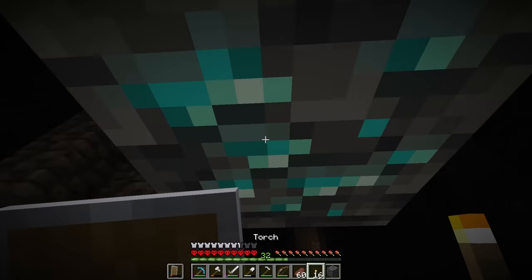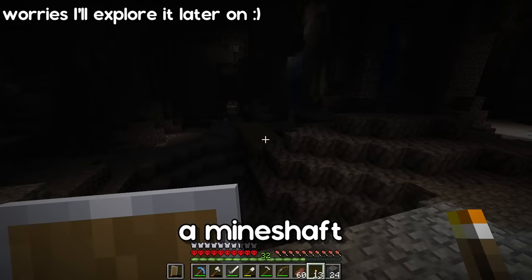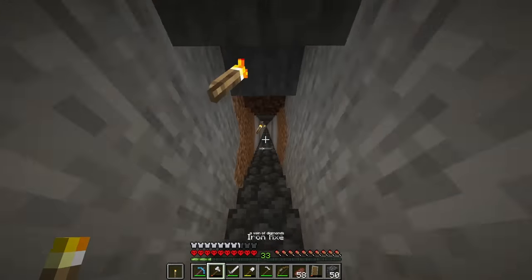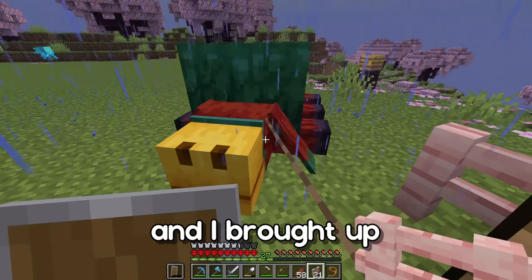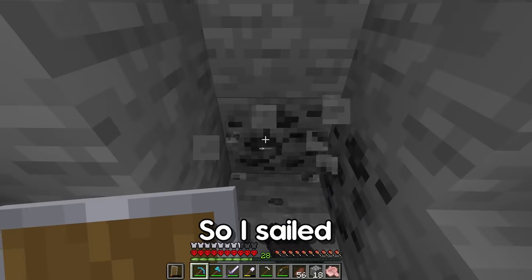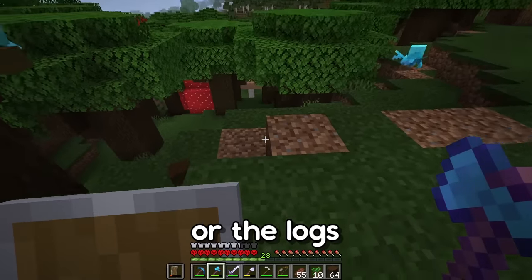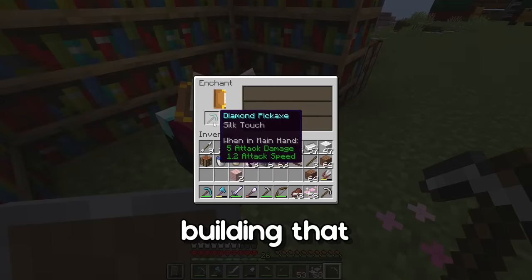I went back down to the cave to get the diamond I had found, then spotted the start of a mineshaft. I also found a geode but couldn't find any more diamonds so I went back to strip mining. I managed to find a vein of diamonds, made a diamond axe that I enchanted, and used slime to make leads and brought up the two sniffers. I wanted to make my house mainly out of dark oak and cherry wood, so I sailed back to the dark oak forest — the allays are really helpful for collecting saplings and logs. Now I have a fair few stacks of dark oak logs, so let's get building.